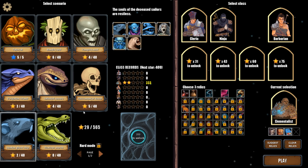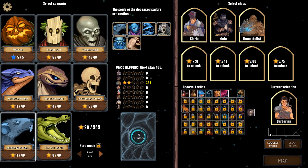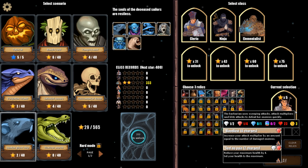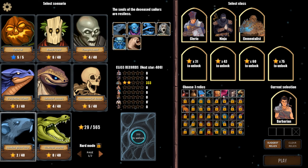Hello everyone. I think in this episode I would like to do the ghost ship again, but I would like to do the Barbarian, and for two reasons. One, we've only played one round as the Barbarian, and two, because we saw a lot of weak single hit point enemies, and I think the Barbarian is really going to excel with their splash attack on dealing with that.